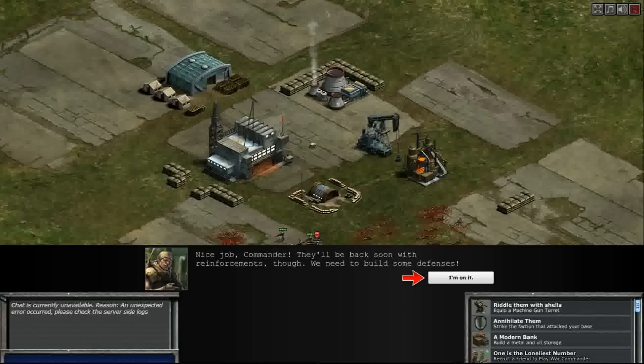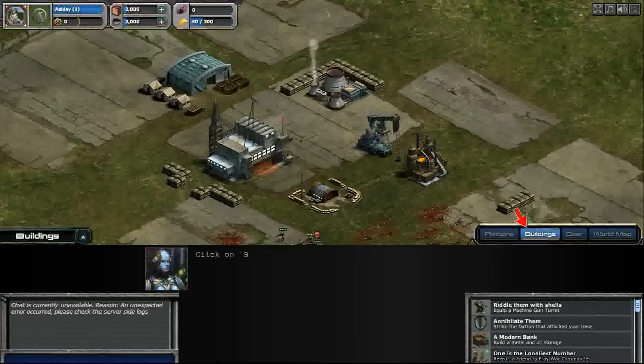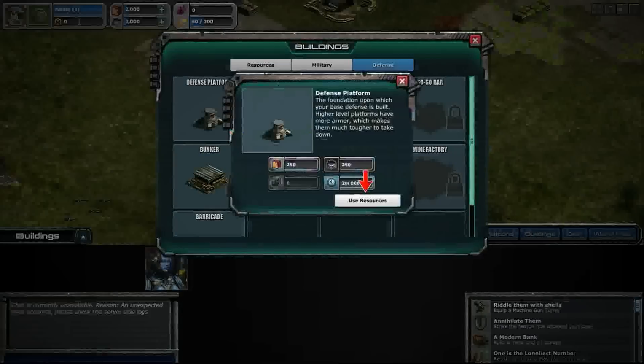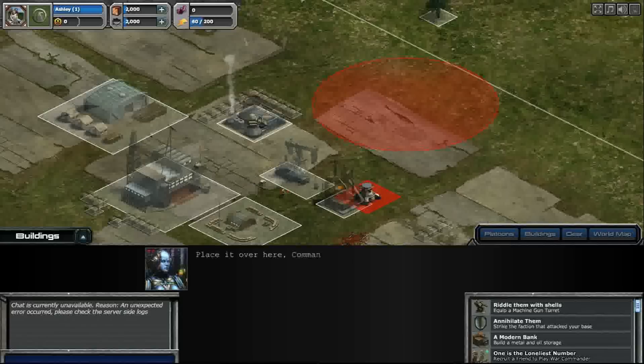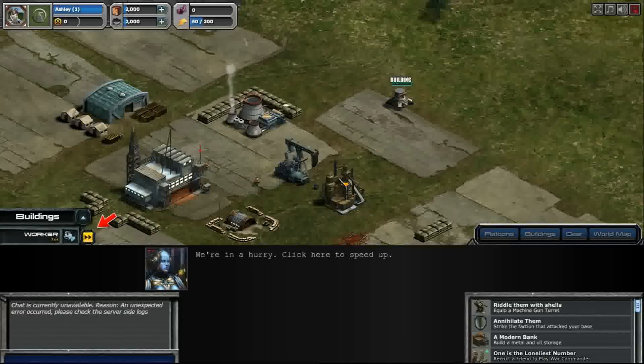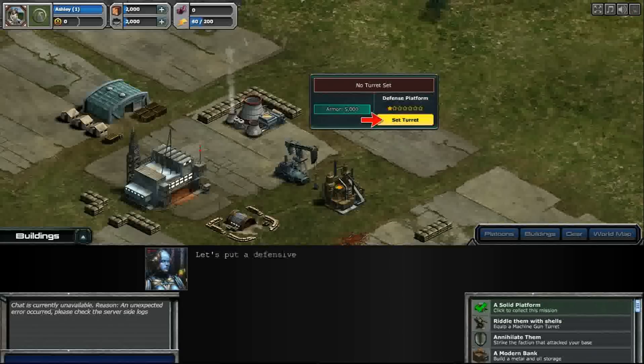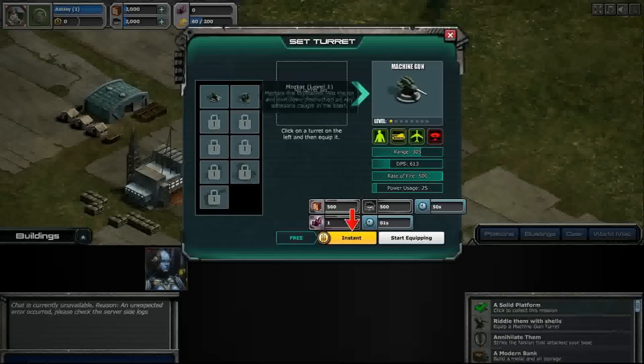Nice job commander, they'll be back soon with reinforcements though — we need to build some defenses. Click on building, build platforms — we all love platforms. Use resources; we're in a hurry. Click here to speed up. Well, this is under five minutes so you can speed up for free!